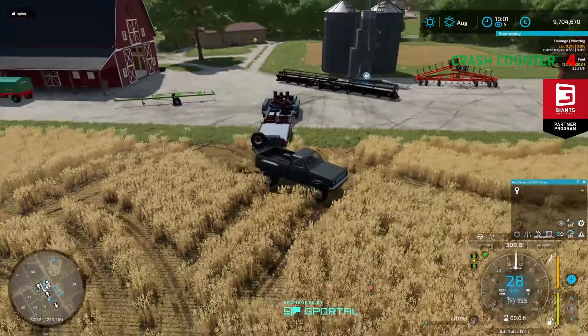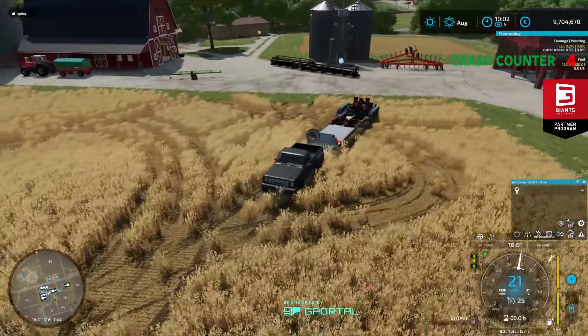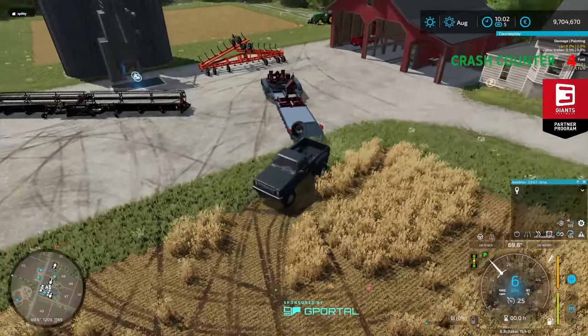Now if you look closely, the trailer is selected but we need to select the header to disconnect it — poof, and there it goes. Now another thing this thing can do is connect to anything with a three-point hitch.